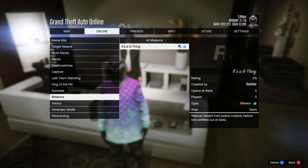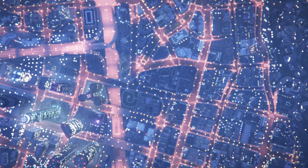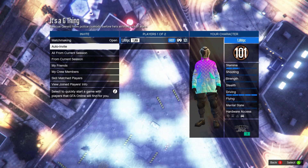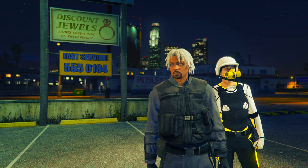In the mission menu, set the clothing to player saved outfits, then invite anyone and start it up. When you load into the menu, scroll two to the right on owned outfit and then ready up.